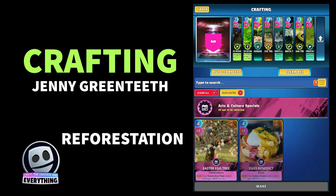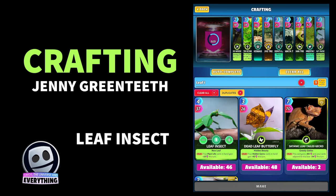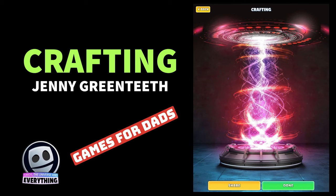We've got two more cards. Next one is Reforestation — just a normal rare card. And then the final card you need to put in — make sure you follow this recipe exactly — is Leaf Insect. Got 46 of them as well, so all these cards are pretty easy to get.